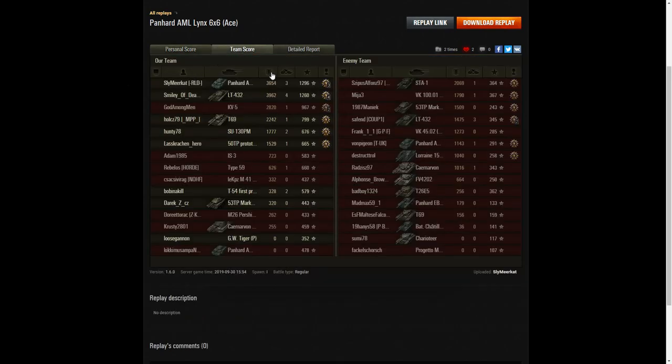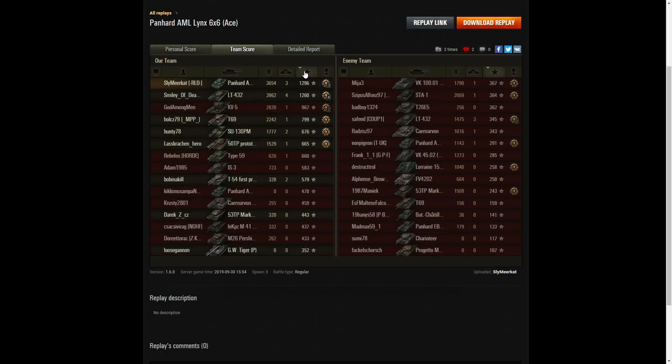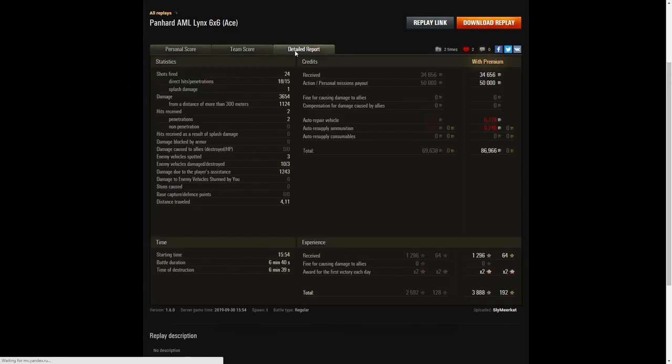Let's have a look at the team score. He didn't get the highest damage in the game — that went to the LT432, who picked up a high calibre for 3,962. But Sly Meerkat wasn't far behind with 3,654, and the next highest was the KV5 with 2,820. When it came to kills, again it's the LT432 with four. Sly Meerkat managed three. When it came to base XP it was Sly Meerkat — he got the highest with 1,296. He fired 24 shots, 18 direct hits, 15 penetrations, one splash. Damage of 3,654, of which 1,124 were from more than 300 metres.